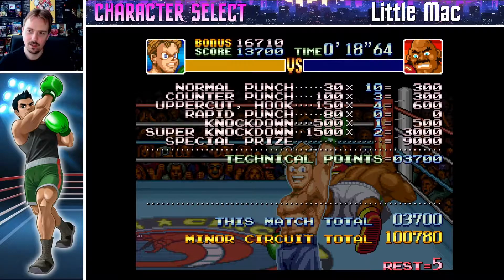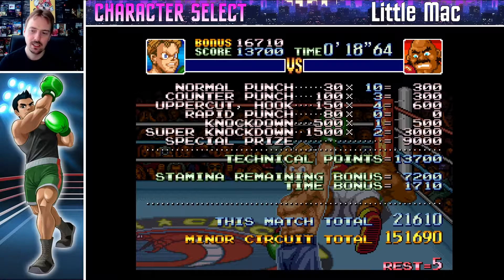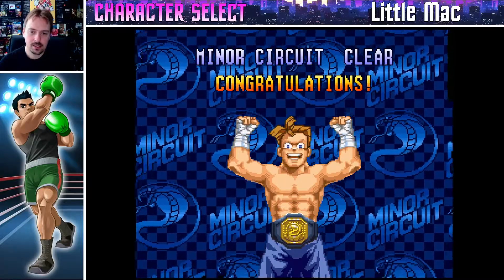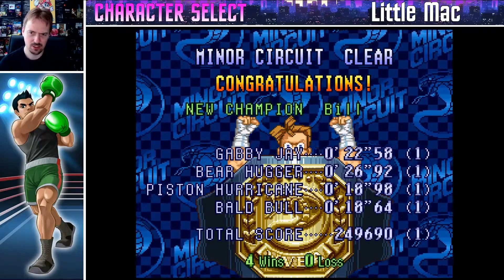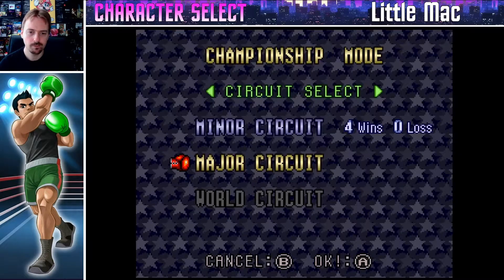Yes! Give me the belts. I always thought the belts in this game looked really cool — better than WWE's belts at the moment. Having a cobra on your belt, that's pretty cool even for a minor circuit belt. WVBA minor circuit champion! Cool. Now we're into the major circuit, starting with Bob Charlie. So Bob is going to try and dodge your punches and make you dodge unnecessarily. 'People who can't feel the rhythm are lost — do you have the rhythm?'